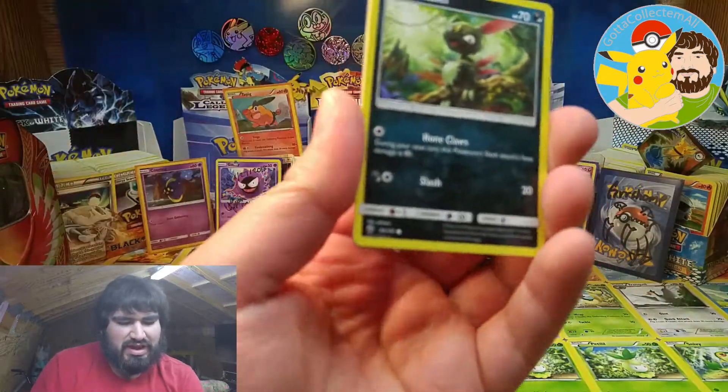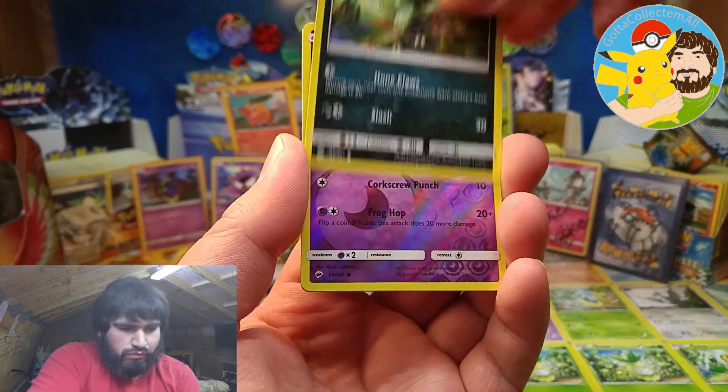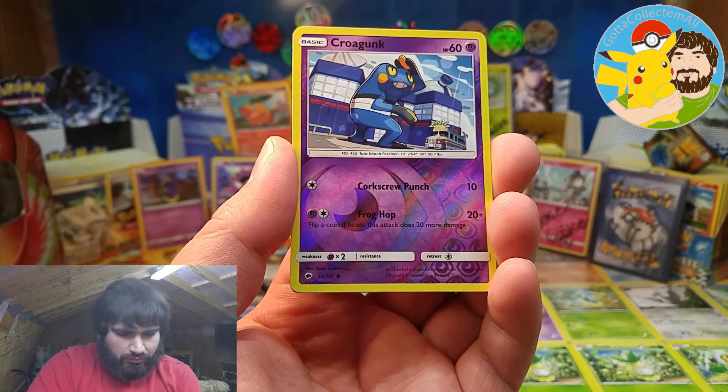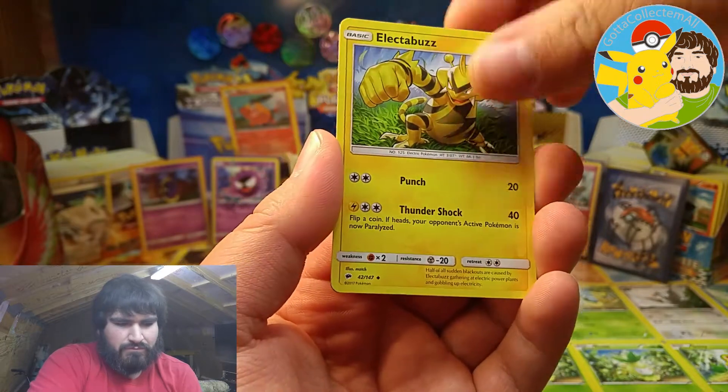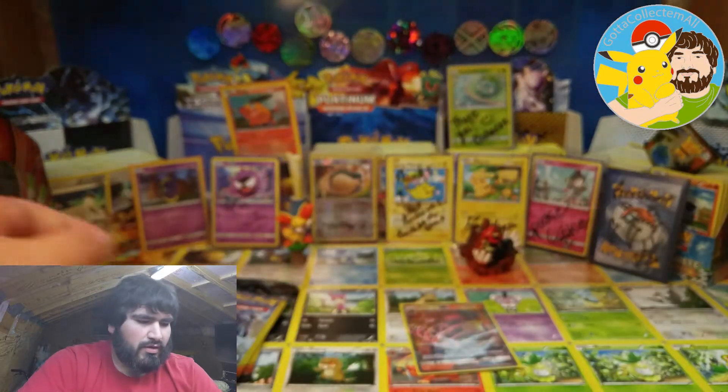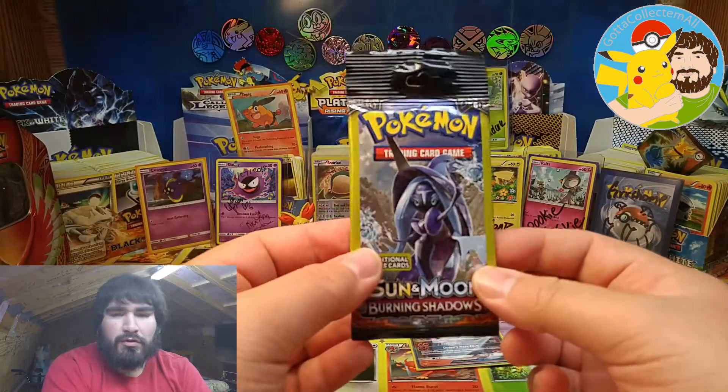Okay, we have Sneasel, Croagunk reverse, and Electabuzz. Alright, on to the Dollar General booster packs.